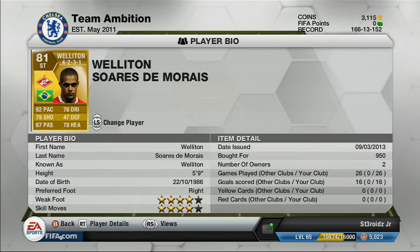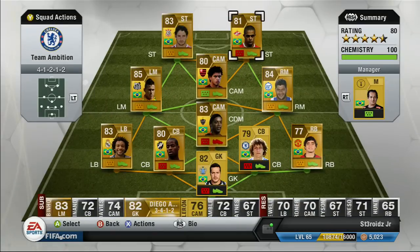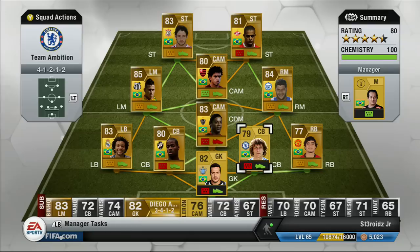Last but not least, Wellington. I don't really like this guy — he hasn't really done much for me, so I had to trade him, but he's pretty good. His speed's good, his shot's good. Not too many skills. I bought him for 950 coins. He's not the best striker, but I got him mostly for chemistry. One of his main problems is that he's weak.